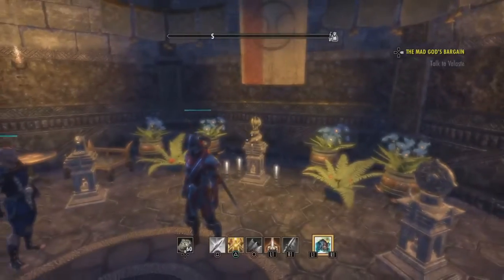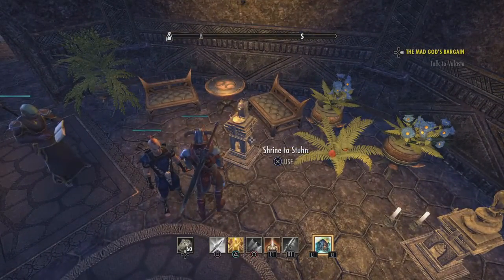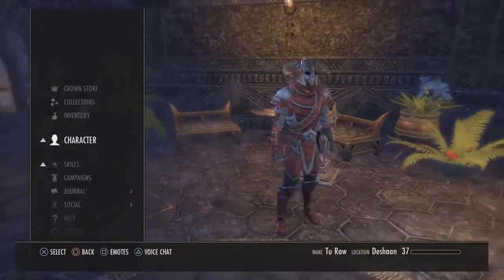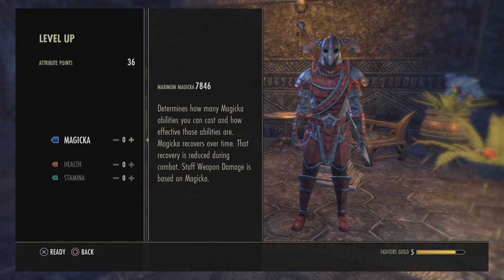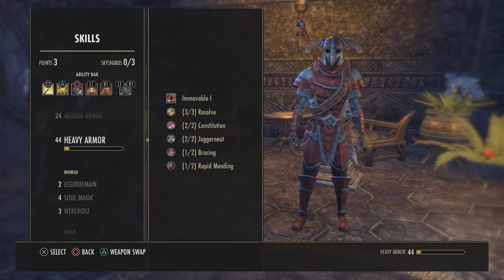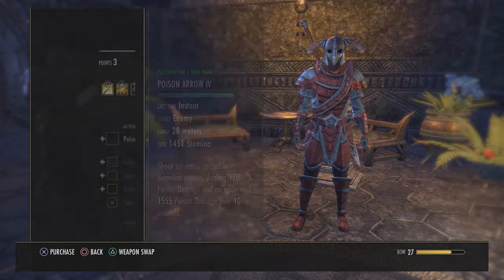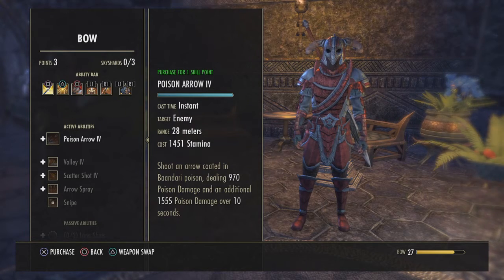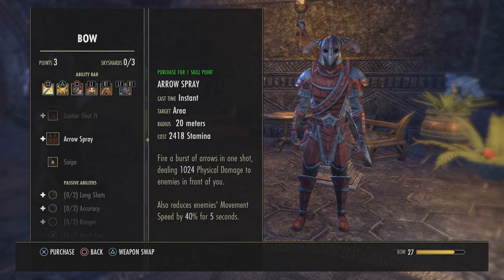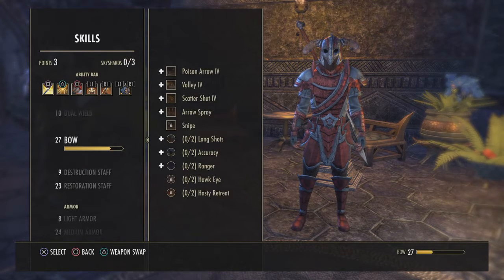I don't have enough gold to reset my skills, and I wasn't going to anyway since it's a lot to re-earn everything. But if you reset your skills, it works the same way — you go to skills and nothing is unlocked. They won't be locked out, but you'll have to go back in and re-acquire them, and your morphs will also be reset.